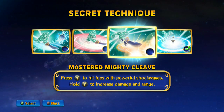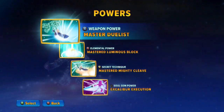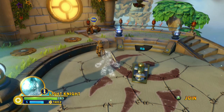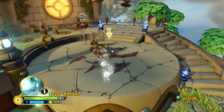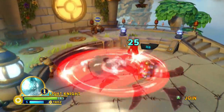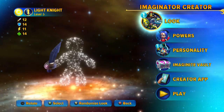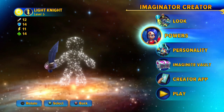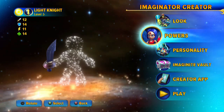Now the mastered Mighty Cleave — Y to hit foes with powerful shockwaves, hold Y to increase the range. And the mastered Spinning Slash — this is something I might try to slow down in editing to count the hits. Just tap Y: 3 hits at 25 to 38. If I hold Y, we just spin continuously and you can move it around. It's got a really nice radius. You can spread the love around — not a bad deal. I wonder if enemies would even be able to get through to you during the hold, potentially giving a period of invincibility.